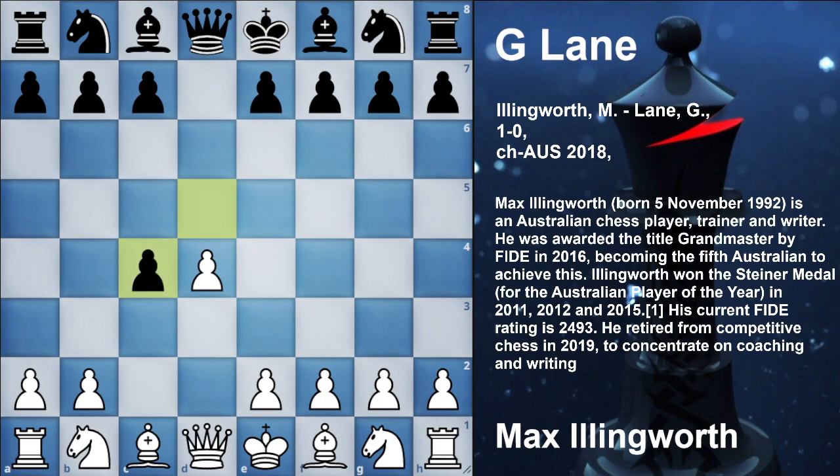D4, D5 — Queen's Pawn game. C4 — Queen's Gambit. DxC4, E4 by Max Illinworth, and now the move is Nc6.